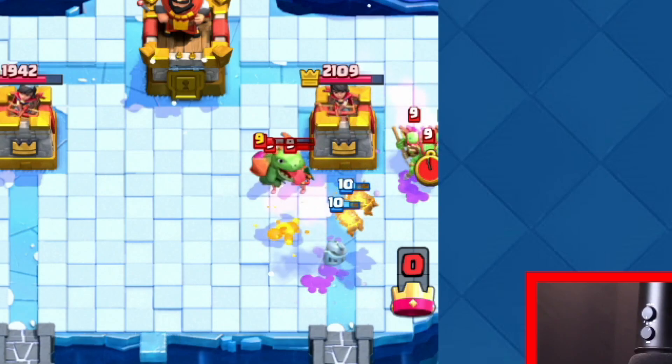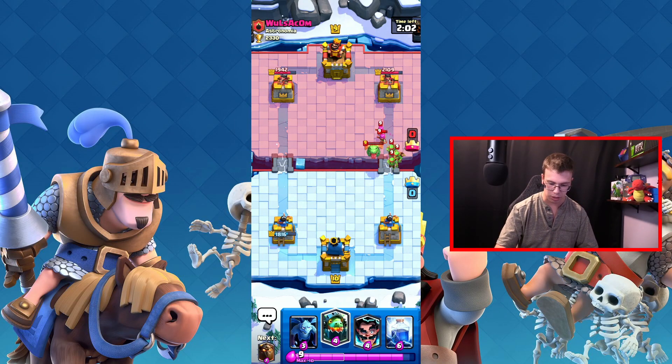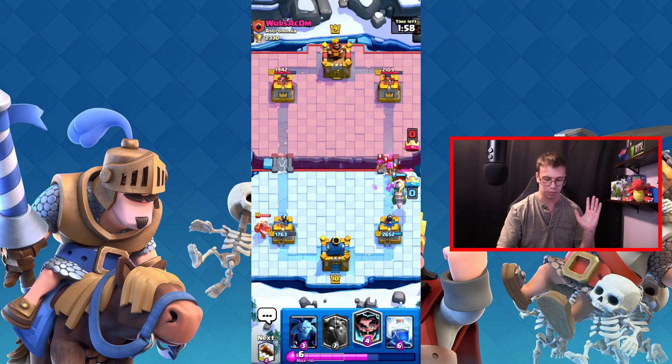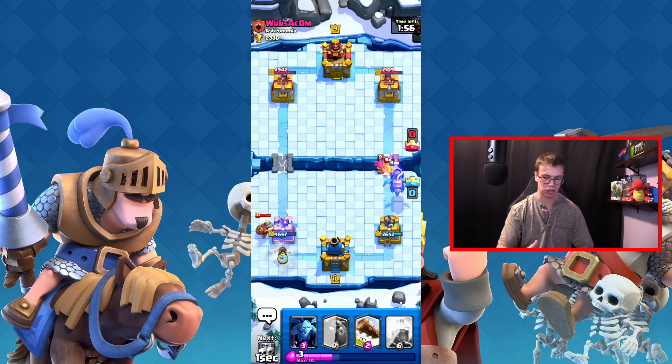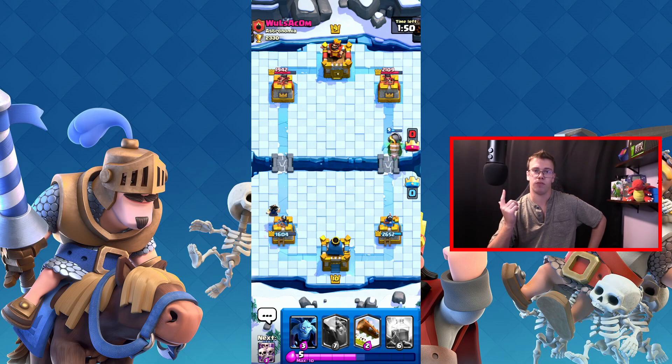The pups are going to get some good damage off, which is exactly what I want. Now I'm going to use the inferno dragon to get some damage going, and the electro wizard to stop the miner — because miners are a thing in this game too. Let's see if the inferno dragon gets a tunnel going.